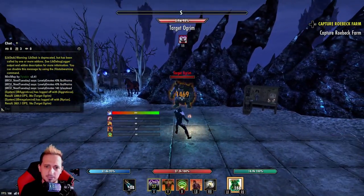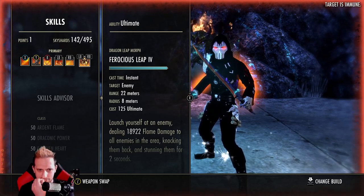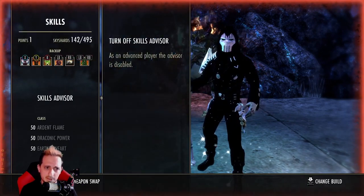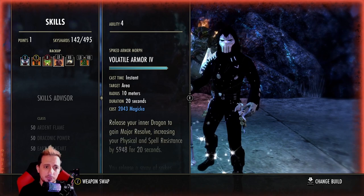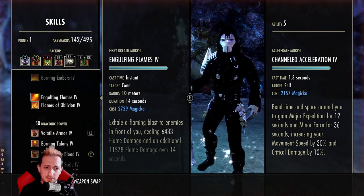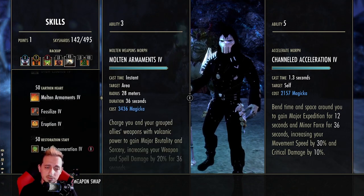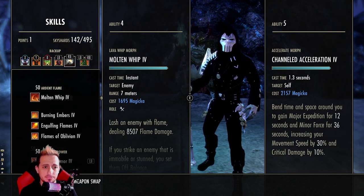We run ferocious leap on the front bar. The tooltip seems a little low at 19k — that's because our CP is focusing on single target and not necessarily on the leap. On the back bar I'm running degeneration for major sorcery buff, coagulating blood, rapid regeneration, volatile armor, and the flex spot — you can swap it for channeled acceleration, talons, draw essence, wings, or eruption. They're all good alternatives. The reason I'm running channeled acceleration is mainly for the times-three duration on minor force so you can get those bigger crits off.